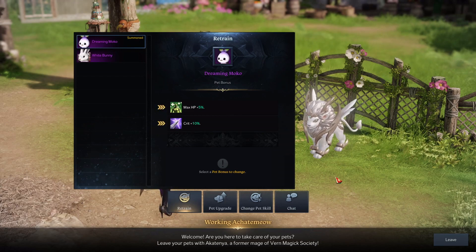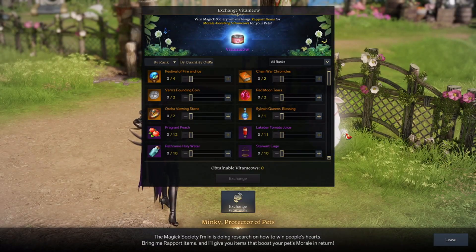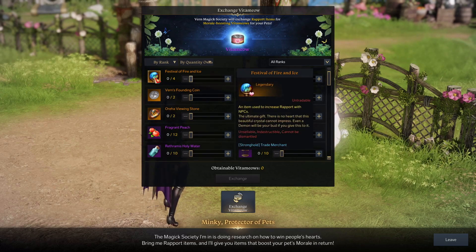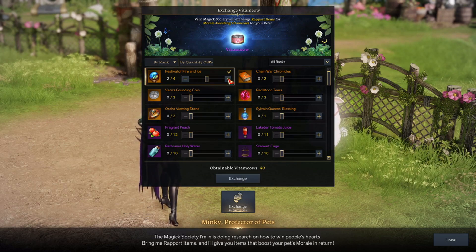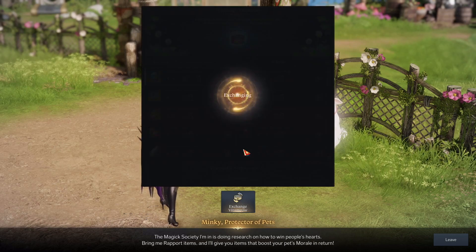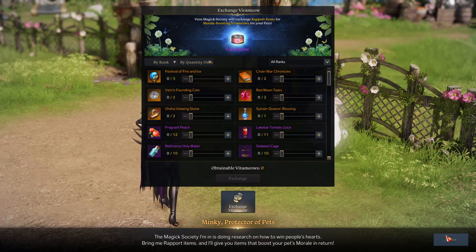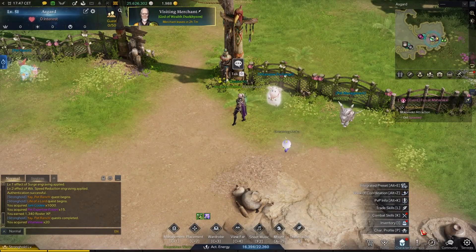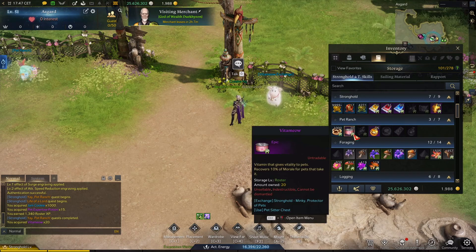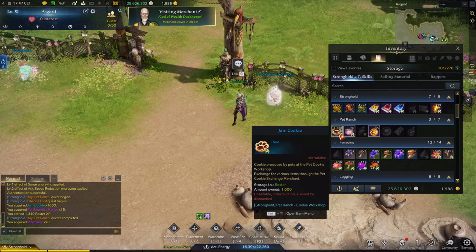Let's check the other NPCs. This NPC allows you to exchange different kinds of report items for Vita Meowth. In exchange, you will get Vita Meowth. Let's take 20. Vita Meowth is a vitamin that gives vitality to pets — it recovers 10% of morale for pets that take it. So you're recovering the morale which you spend while your pets on the Pet Ranch are producing jam cookies.